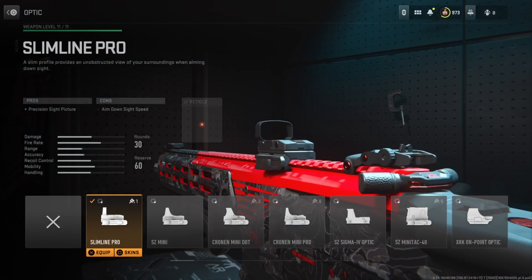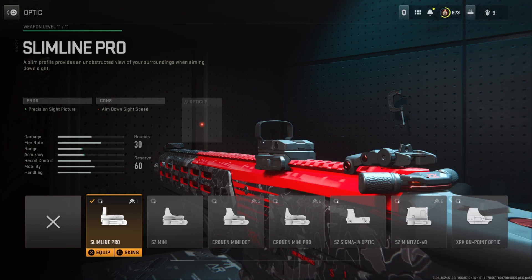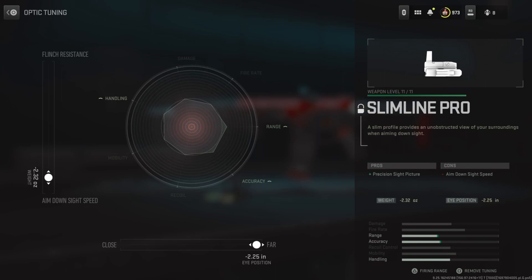For the optic, I'm running the Slimline Pro. I'm not the biggest fan of the iron sights on the M13C, so my go-to optic is the Slimline Pro. You can run whatever optic you'd like, or even rock the iron sights if you prefer. Tuning: left side at a negative .32, bottom side all the way zoomed out so you get the least amount of visual recoil.